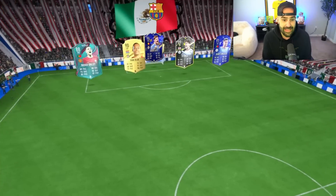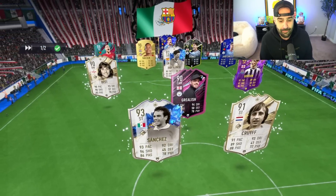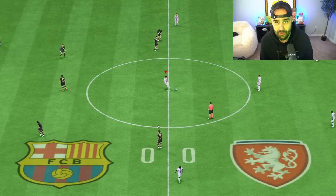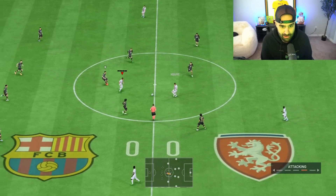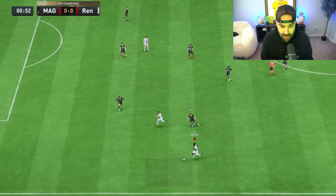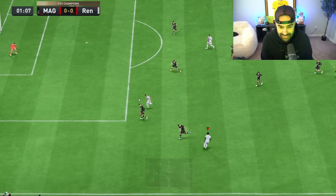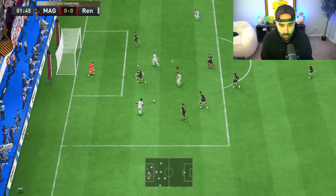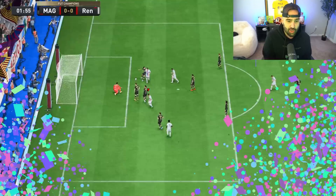We put Bamba as second striker next to Mbappe as we jump into game three. The opponent has a nice Courtois, Xabi Alonso, and Jack — apparently just had one of the best games of his career for Man City. Bamba cuts inside, nice ball roll, hits a skill move quickly, works by one defender and another, finds Nkunku in the box — Nkunku shoots and scores! Things get juicy when you've got a midfield with players that can score. Bamba and Nkunku — the French connection — beasting and feasting.